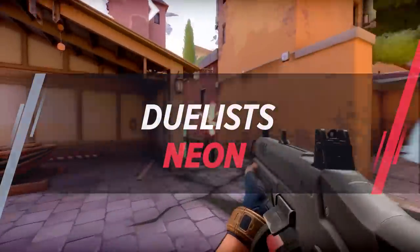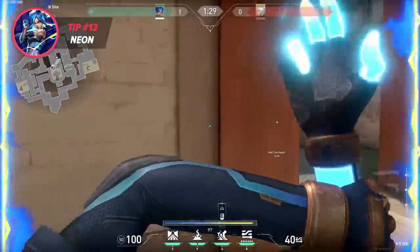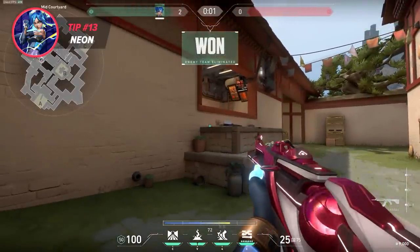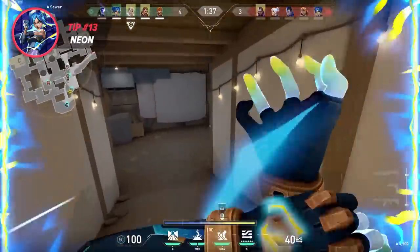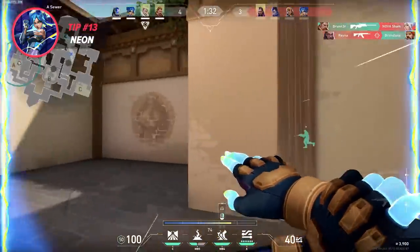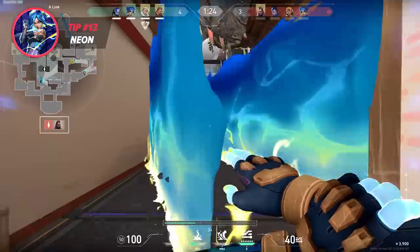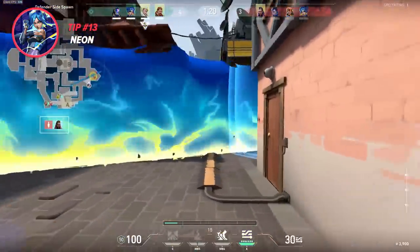Neon's Overdrive ability is designed to help her quickly close the gap with enemies and engage them in close-quarter combat. When activated, Overdrive gives Neon a temporary speed boost, making her faster and more agile. A key tip to make the most out of Overdrive is to always move while the ability is active. If you just stand still, you're wasting its potential. So if you're in a duel, spam AD AD AD like your life depends on it. That being said, you still need to be careful not to overexpose yourself to too many angles. This is where a lot of Neons fail and end up dying alone. You might be fast, but you're not fast enough to run alone and kill 5 people from 5 different angles. Try to be sensible.